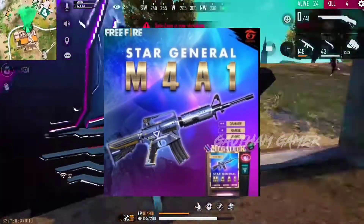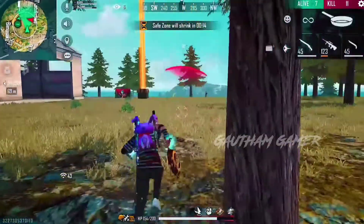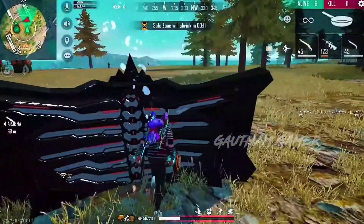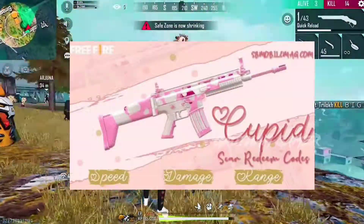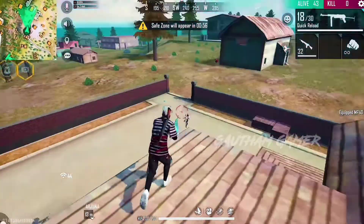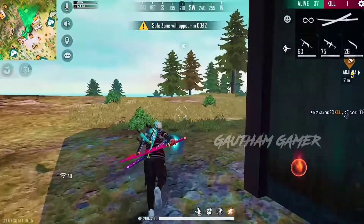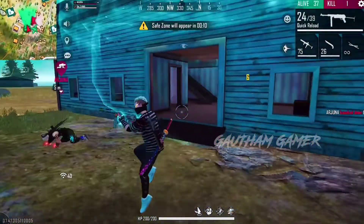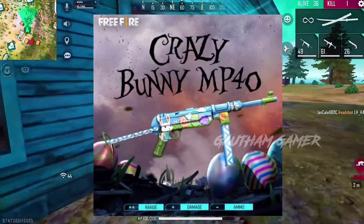We have Star General M4A. That means we have a new MB40 and a bloody MB40. That means we have a new weapon in the game. This is the Artipulator. That means we have a Carnival N45 and a new MB40.